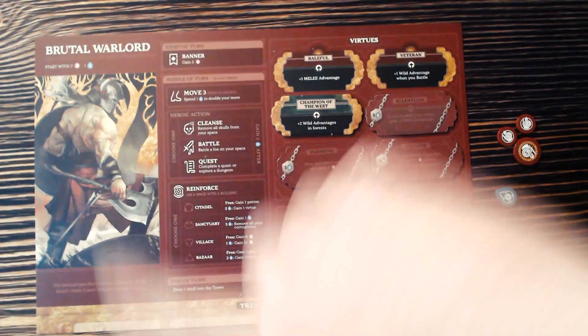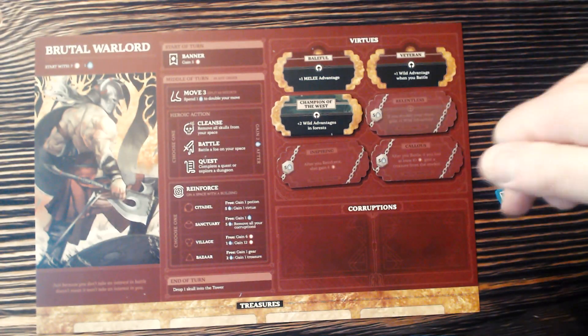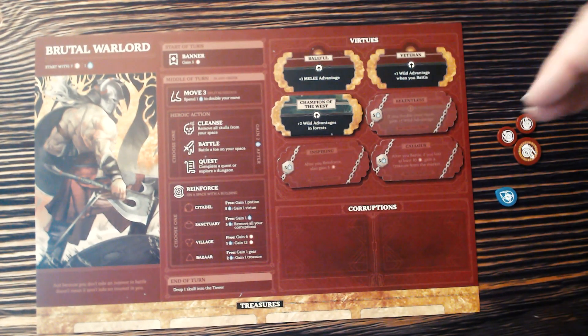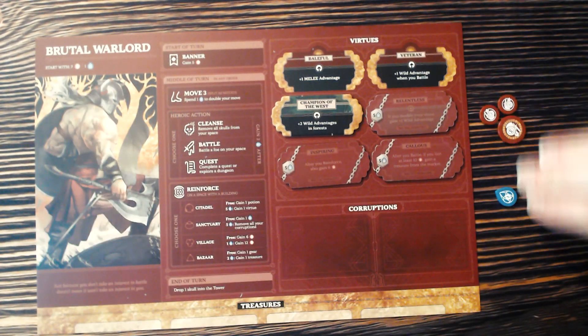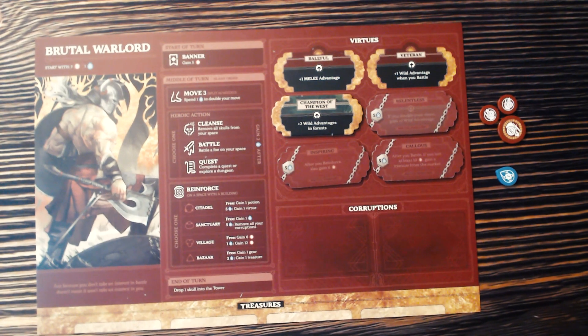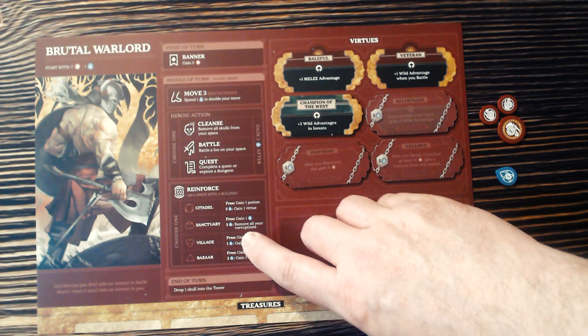The left side of the board is flavor art and some text. This section tells you what you can do on your turn, and over here are your Virtues and potentially your Corruptions, which you would acquire during the game. The first thing you do is get your Banner — that's different for every character. They all have different advantages, much like Pandemic, where everybody specializes in something. The Brutal Warlord's specialty is Warriors; he just continually collects Warriors. At the start of every turn, he's going to get five Warriors. You start with seven Warriors and one Spirit, and that's true for all heroes.